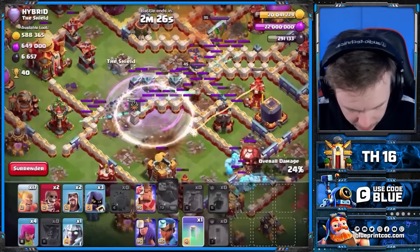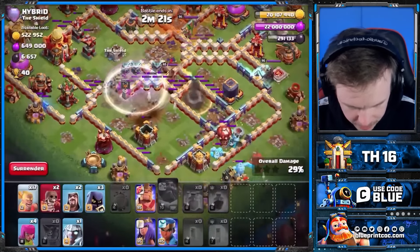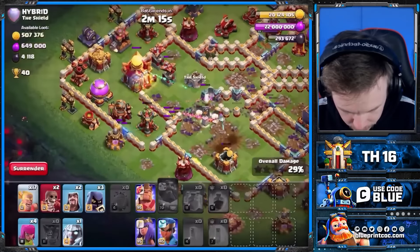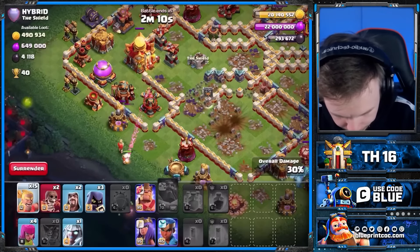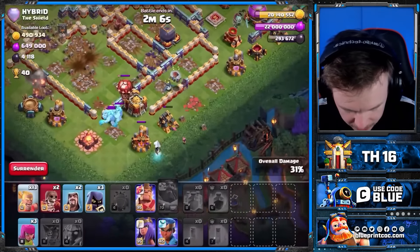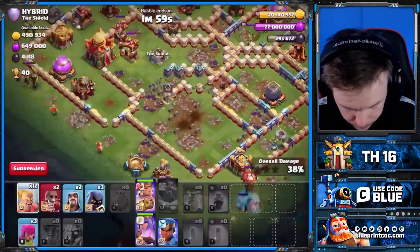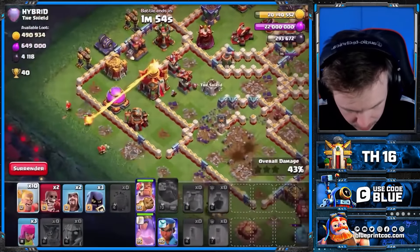I hate it when your Archer to pull the Ice Golem away dies at the wrong time. I think that last invis was worth it because we should get rid of the RC and hopefully that Multi-Archer Tower. The Town Hall's active. Can you finish off the Multi-Archer Tower? No, we cannot. There's a Defensive CC - come over here. The Eagle's up - well, we can't have that. I don't know how weak that Town Hall is, so I'll just put two of them down. We'll see. You were full HP.